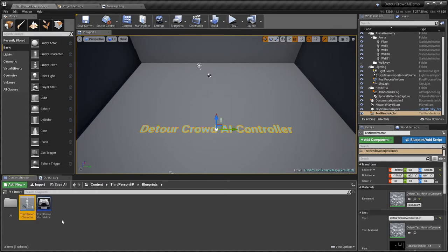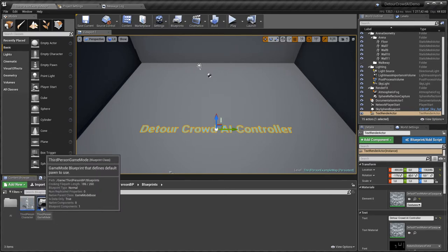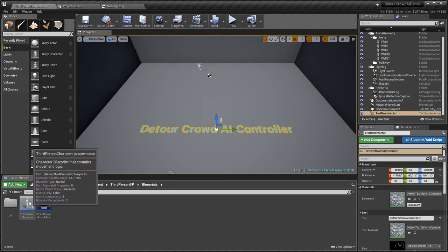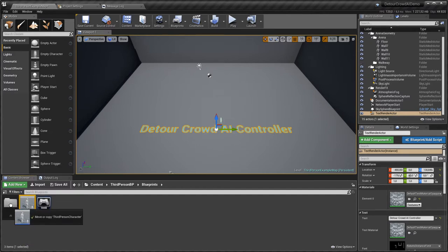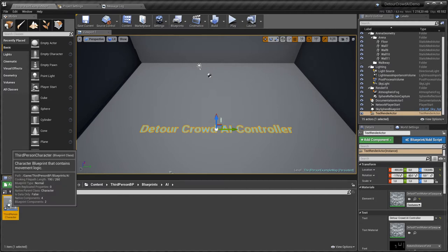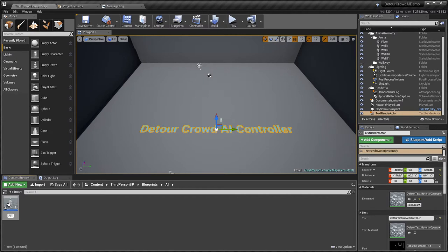I have the third person character and the third person game mode, and I won't change anything. I'm just going to create a copy of the third person character, place it inside the AI folder, and rename it AI Mannequin. This AI Mannequin will be the AI agent that will be instantiated several times so you can see multiple agents moving around.